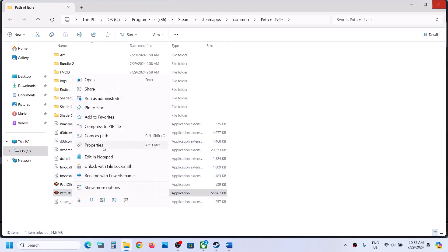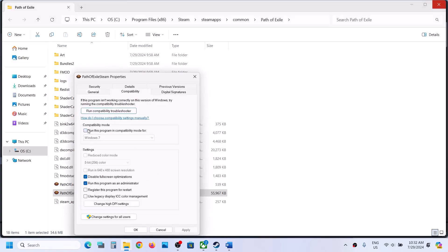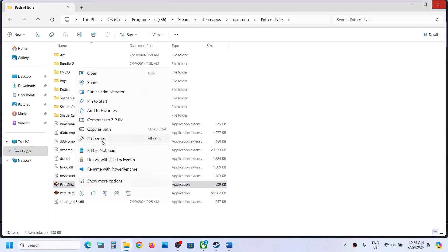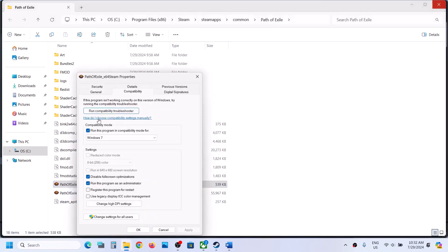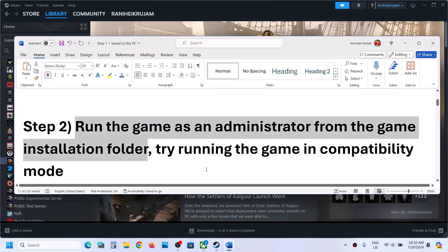If it is still not working after checking all these boxes, you can uncheck these boxes, hit Apply, click OK. Do the same thing with the first exe file — uncheck these boxes, hit Apply, click OK. Now follow the next step.